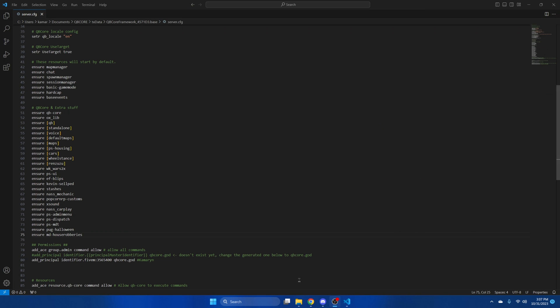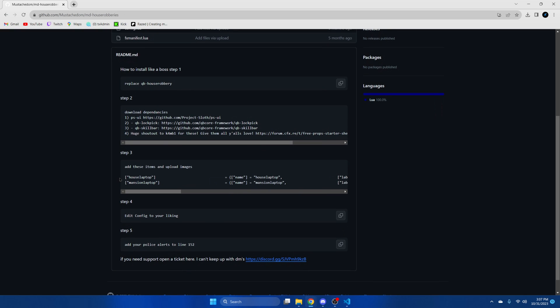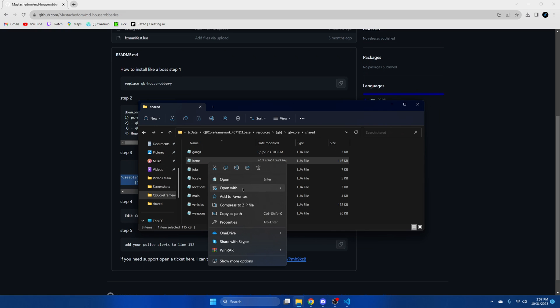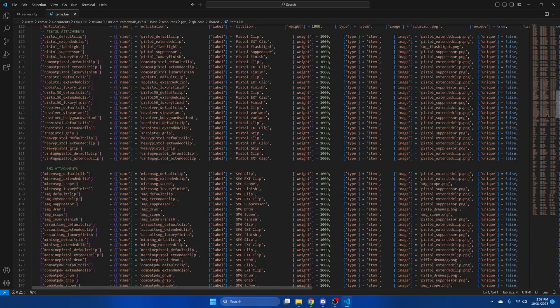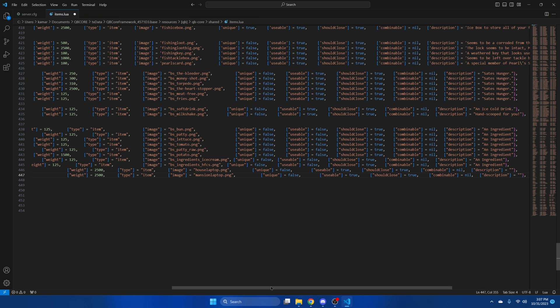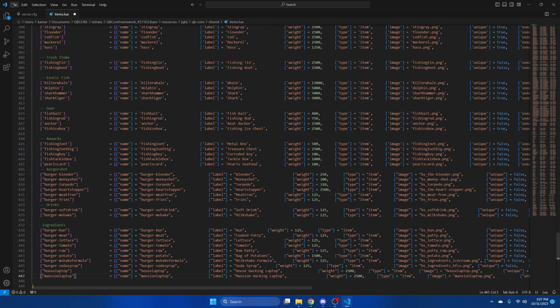After you've added the images, we're going to go back to the readme and copy the items we need to add. Then go back to your resources, go to the QB folder, QB core shared, and open the items. Scroll down and paste them in — just going to put them here and clean that up a bit. Then we're going to hit file and save.